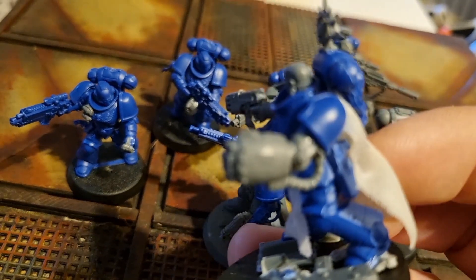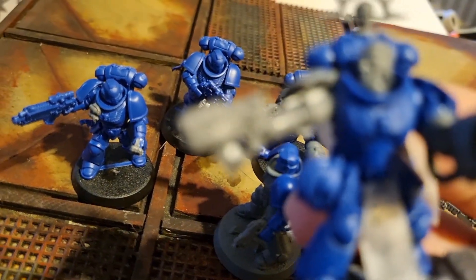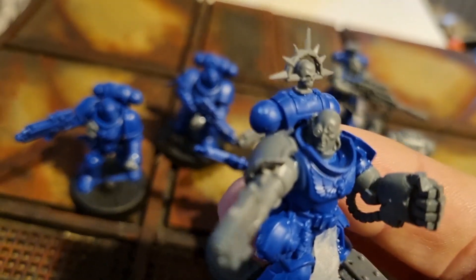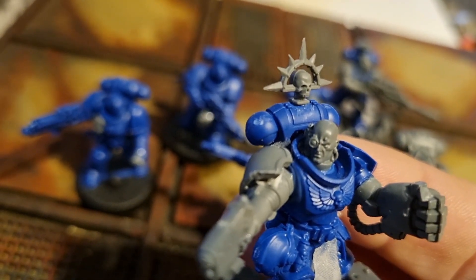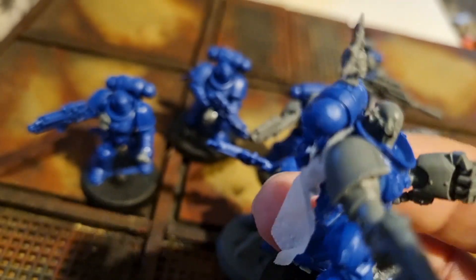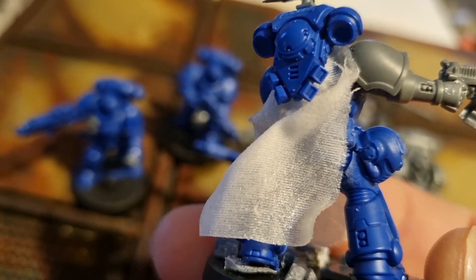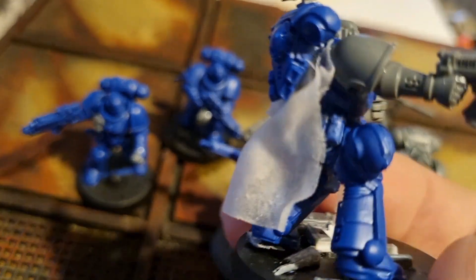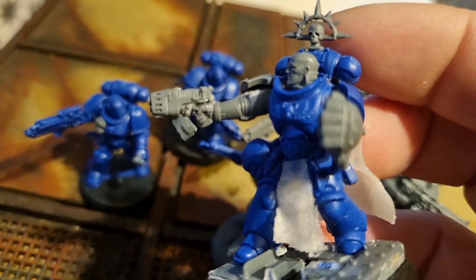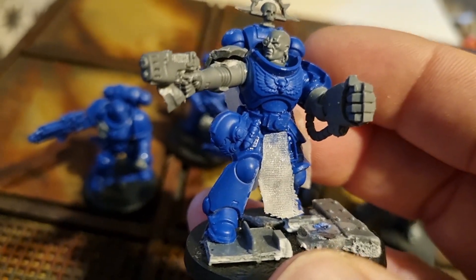That's the Terminator Powerfist and my Plasma Gun — not sure where it came from — a different head, and the Iron Halo from the Terminators as well, put on top. And then a cloak made from thin pieces of material stuck down with super glue, so it's nice and hard. There's your captain — quite a good pose came up there.